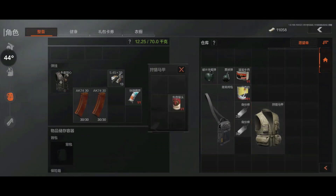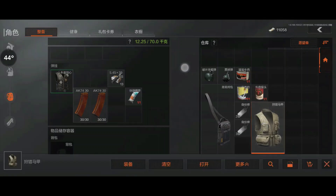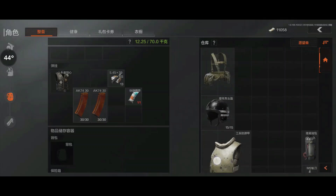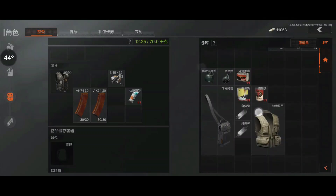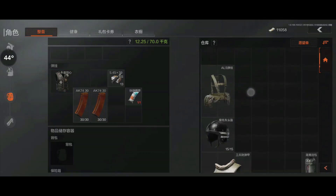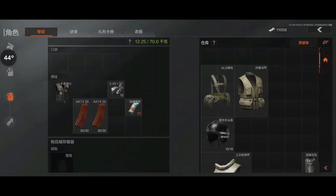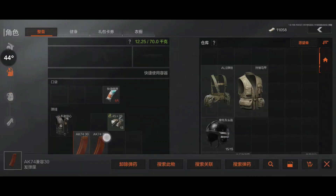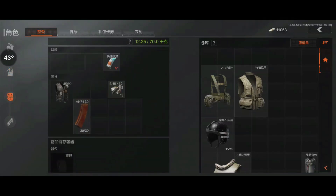It's empty. Food. So we got this rig. I think I will just drop it here as well. I'm gonna take the bandage with me because that seems useful. And that should be it.